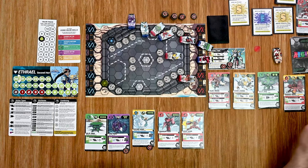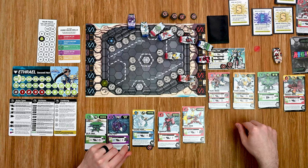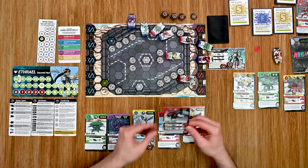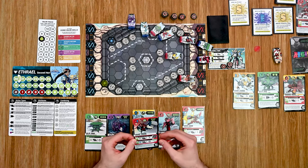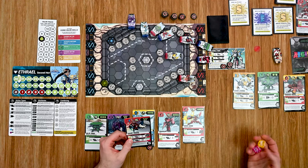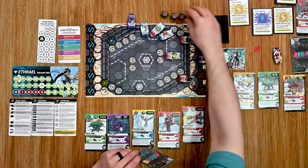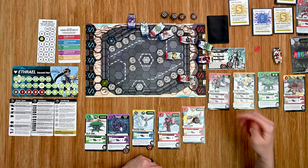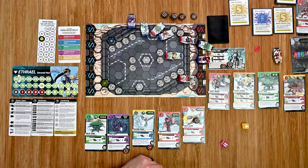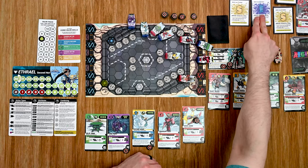We'll have to work on minions for now. Then the E activates with range of four and targets my bot. Two dice looking for threes or better — two hits, one damage apiece, so two damage to my robot. The next E activates and targets the same bot — he rolls a one, missed again. No other E's so that takes care of that.